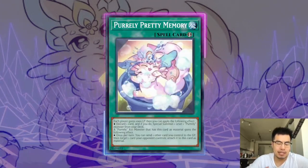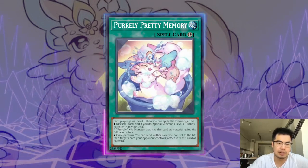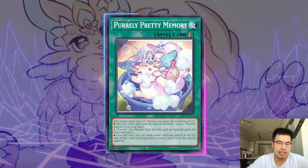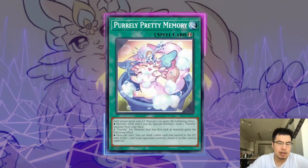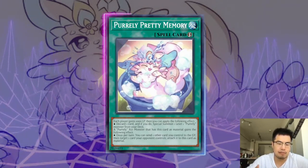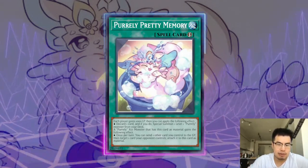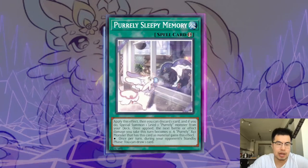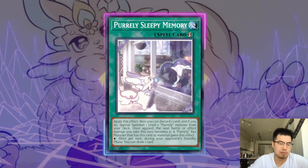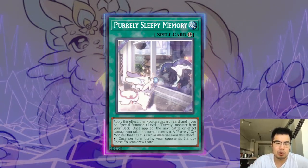If they're activating Pirelli Pretty Memory, that's an effect they can activate instantly because it says each player gains 1,000 life points and they can apply the following effect — so they can do that when they don't have any cards on the field. I generally wouldn't want to Ash this because you don't know how good their hand is if they're starting off with something like this. You could wait and hold it until they really need it, like Pirelli Lily or My Friend Pirelli, so that they don't get My Friend Pirelli on the table, which could backfire because then you might not have a way to get it off the table. So we want to prevent that from hitting the table if we can.